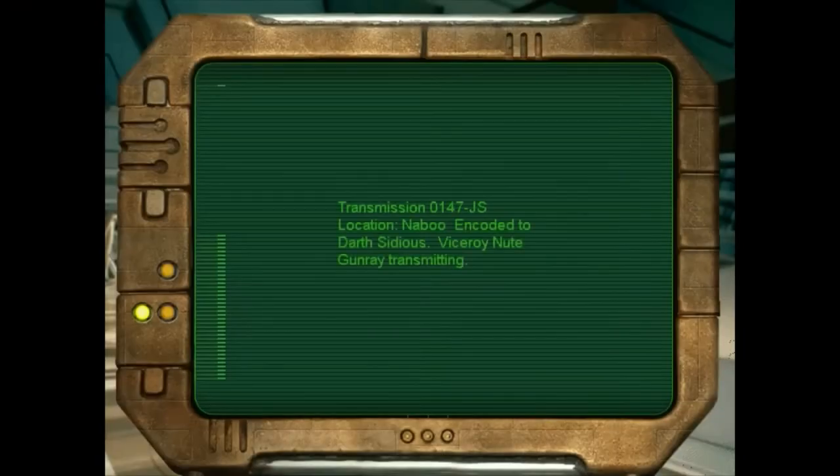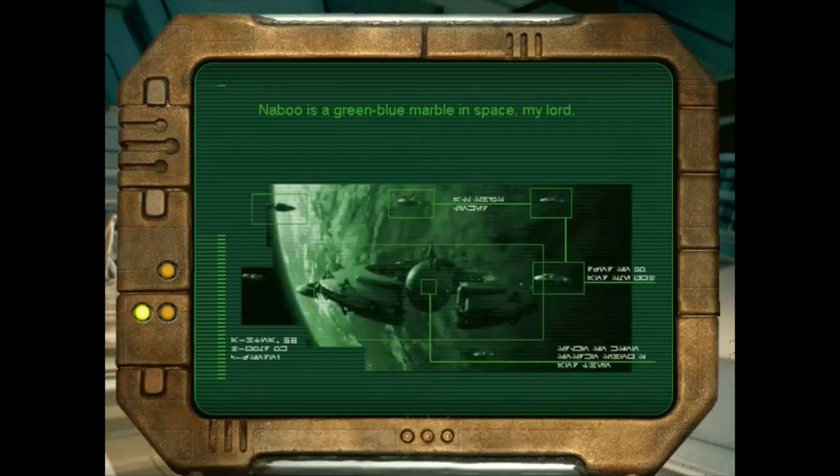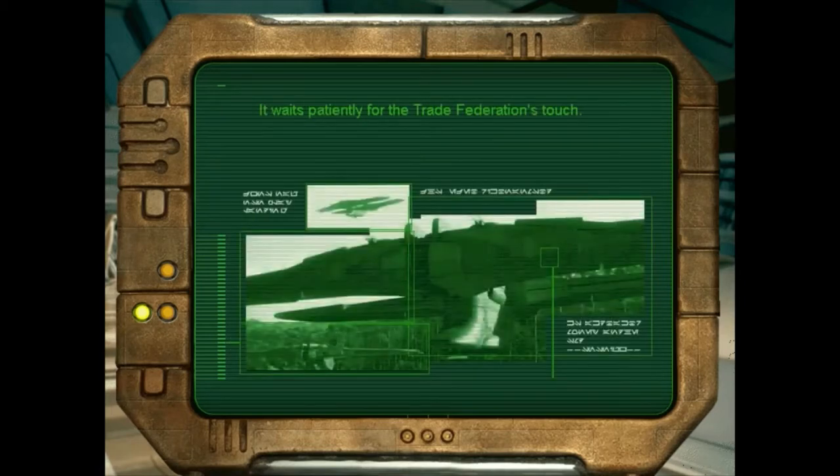Transmission 0147JS. Location: Naboo. Encoded to Darth Sidious, Viceroy Nute Gunray transmitting. Naboo is a green-blue marble in space, my lord. A peaceful planet, very unable to resist our overwhelming forces. It waits patiently for the Trade Federation's touch. Queen Amidala and her people know nothing of our approach.